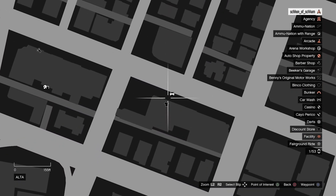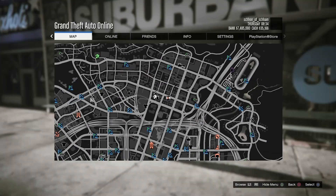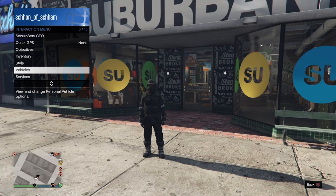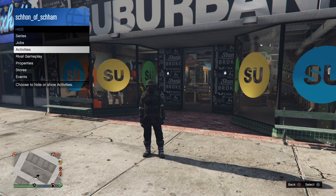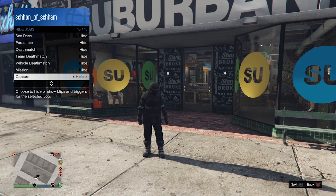Now for how to get the tan joggers. What you want to do is stand on this location next to this clothes store. Once you've done that, pop your interaction menu, go to Map Blip Locations, then Races, scroll down to the category called Stunt Races, and select Show.